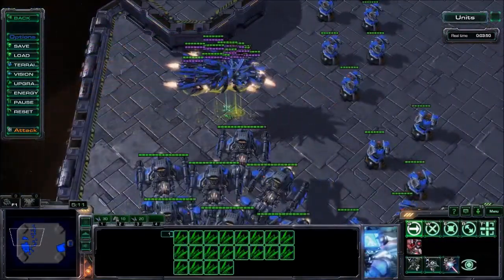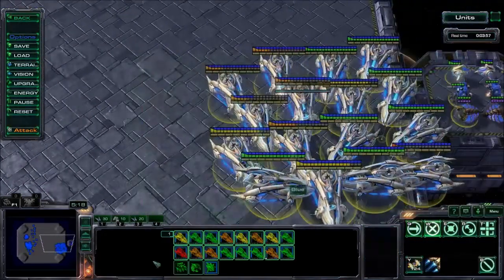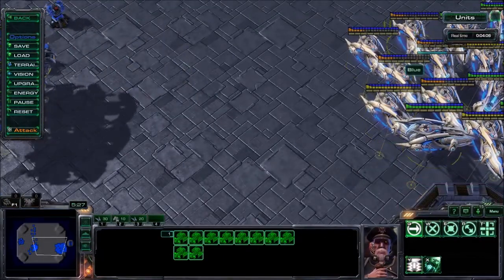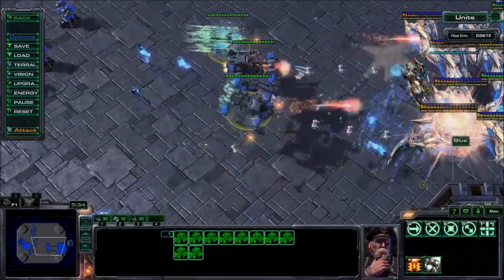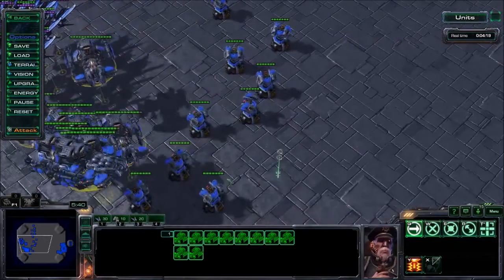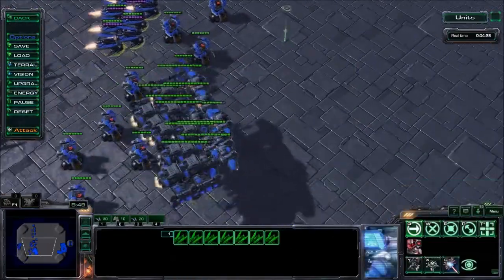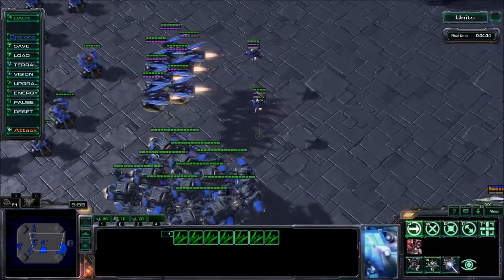You have to be really patient, because it will take a long time to kill a big army like this. But you don't risk any of your units, because every time you attack you just do a couple of yamatos and teleport back. And if the opponent has something that can be blocked by point defense drone, you should also take a couple of ravens with you when you attack with the battlecruisers, and throw down some point defense drones before you attack.